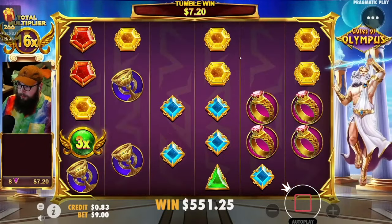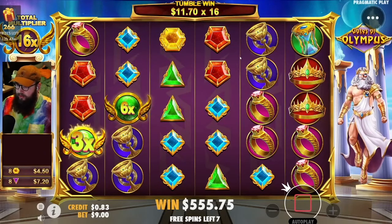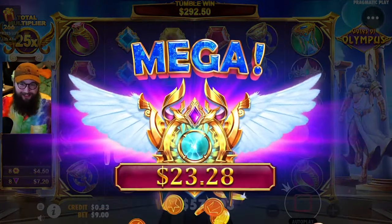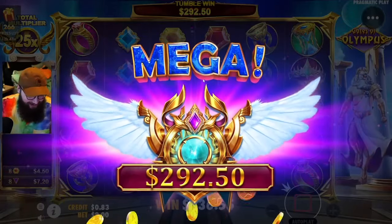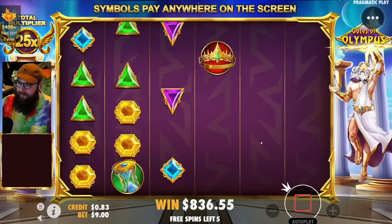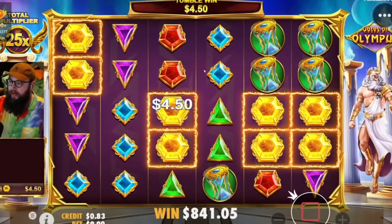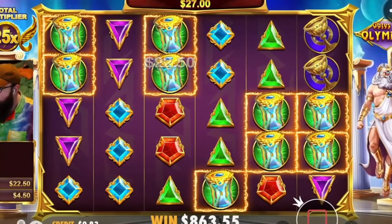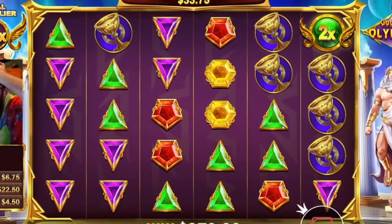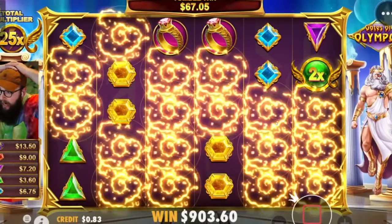Nice, another hit — we need blues or yellows. Got the yellows, can we get the blues? This multi is crazy! Let's go, holy shit — $290, $250! I'm kind of nervous now, I don't want to all-in again. I actually don't want to all-in again. $836.55, we need to keep coming out. Multis here, multis here — oh my god, that's huge. Are those blues gonna hit? Oh my god!